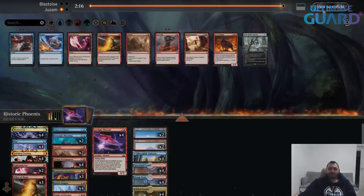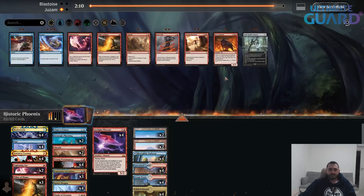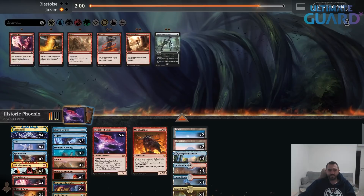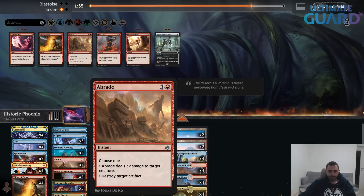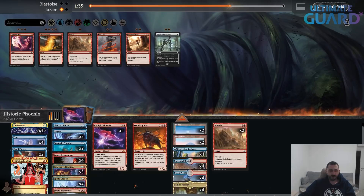A whole lot of counterspells and Wrath, but none of that actually stopped the Phoenixes. So Ox should be good. I think I want the Abrades because that deals with Cage, but it doesn't deal with Rest in Peace. This is the downside of playing without open deck lists — I have no clue what my opponent is going to do as far as sideboard goes. I don't really love the Abrades, but there's no way they don't have at least one Cage. I can discard them to Looting — I have two, I think.